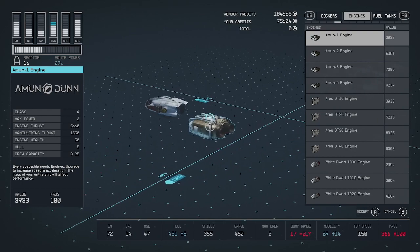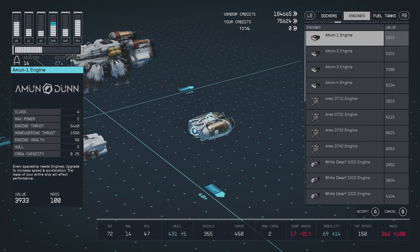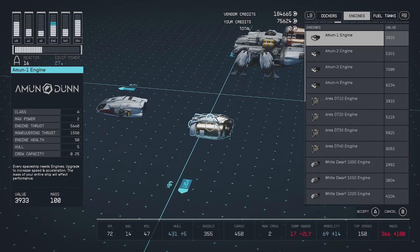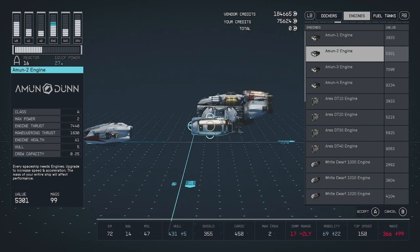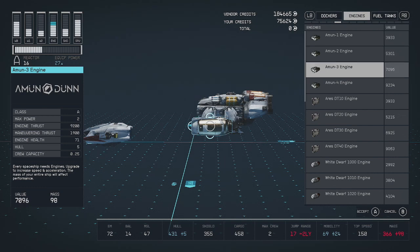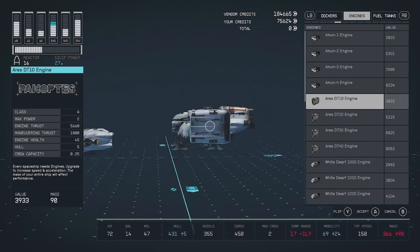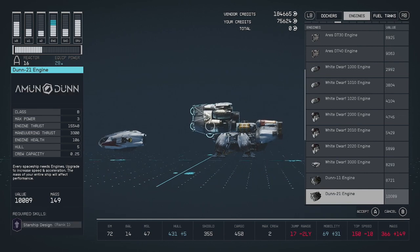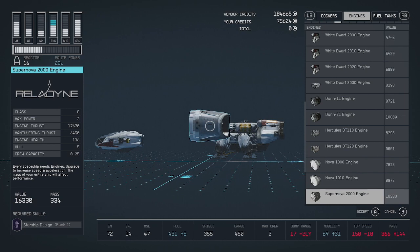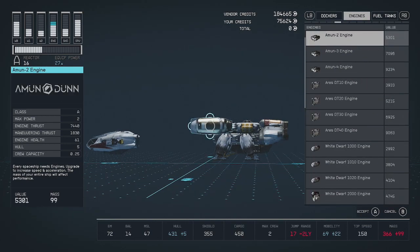Engines: you're going to put a lot of engines on your ship because your ship gets weighed down by the mass of weapons and habs and everything you put on. The more engines you have on a ship, the less your ship weighs. There are different classes of engines, and what you can equip also depends on your piloting rank and ship design rank.